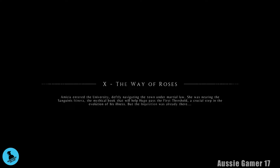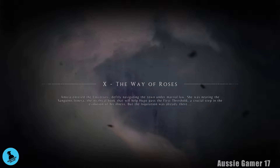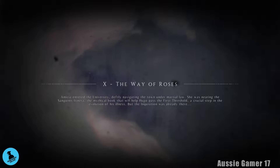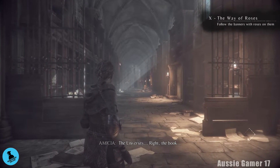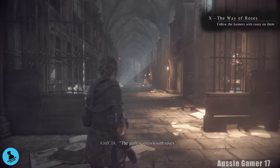Welcome back everybody, this is Aussie Gamer 17 and this is chapter 10 of my 100% walkthrough for A Plague Tale: Innocence. In this chapter, 'The Way of the Roses,' there are four collectibles and there's also an alchemist card. Let's do it. The university — remember Lucas said in the basement the path is strewn with roses.